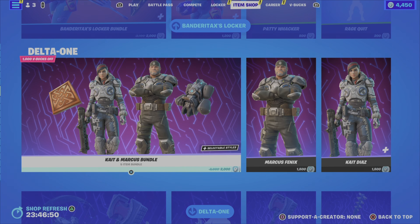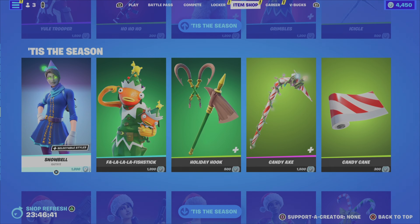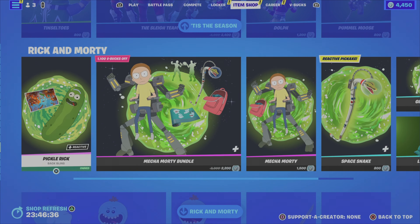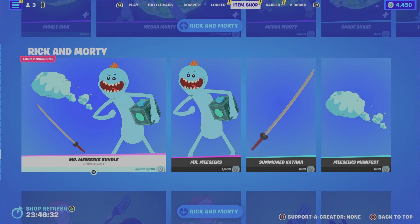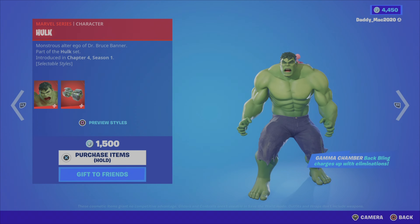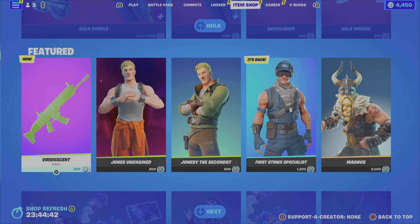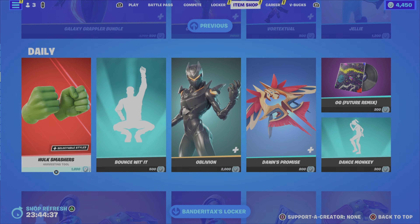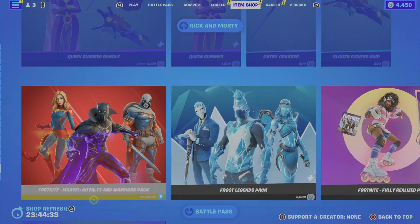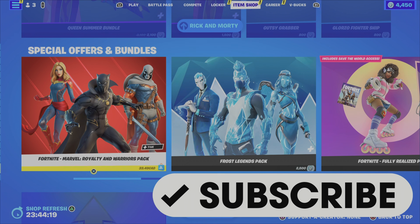That is it for new items in tonight's item shop. From previous nights we still have the Delta One category, the Kate and Marcus bundle, the Emergence Gear bundle, a plethora of Christmas-oriented outfits that I imagine will stick around for a while, and the Rick and Morty items. So that is it for tonight's item shop. In terms of my favorites: number one is definitely the Hulk — at 1500 V-Bucks, and for 300 more you get those extra bundle items, totally worth it if you've got the V-Bucks. I also highly recommend the Galaxy Grappler outfit, Oblivion's great, and if you've got the money, the Marvel Royalty pack is pretty royal. Comment down below, let me know what you think of the shop tonight and if you're picking anything up. Please drop a like on the video, and if you haven't already subscribed, please hit that button. I greatly appreciate it — have yourselves a great evening, and until the next video, this is Gamer Dad out.